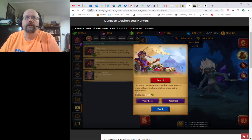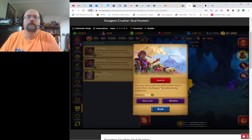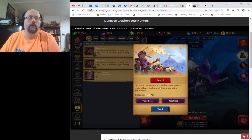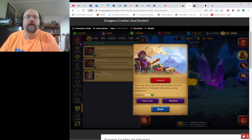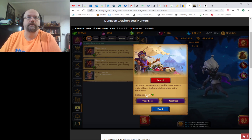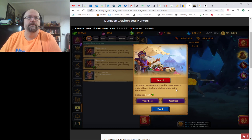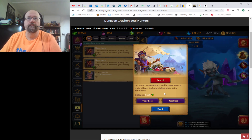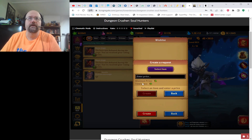The Auction House came in maybe a year ago. It's a place where you can go and sell all of the stuff that you don't want and hope somebody else does want — just like eBay. You get these doubloons, and then you use doubloons to purchase other things that you might want. Let's take a look at a couple of the features. I'm going to start with the wish list because it's smaller and doesn't take as much time.